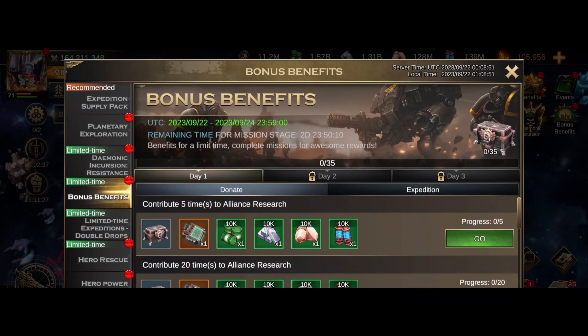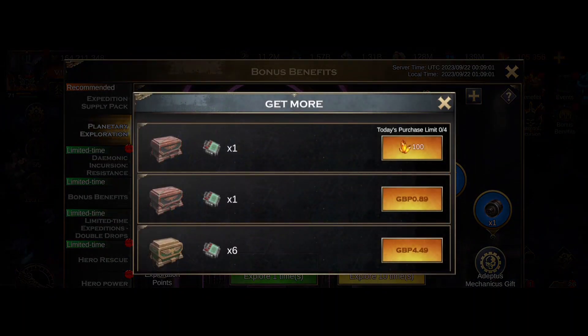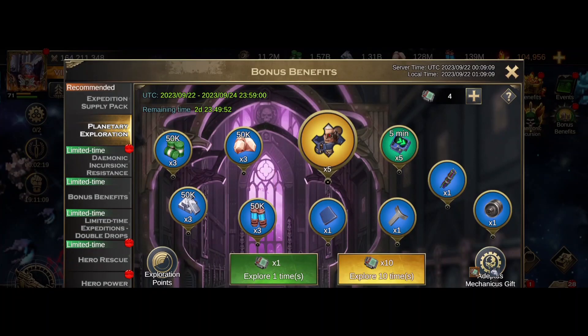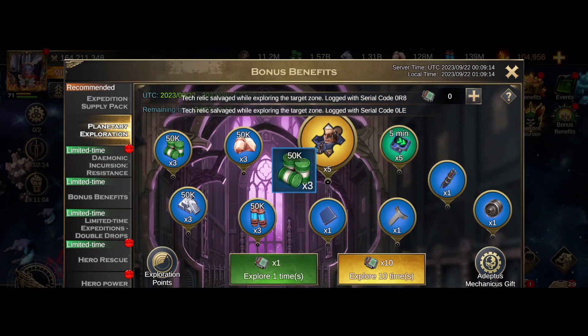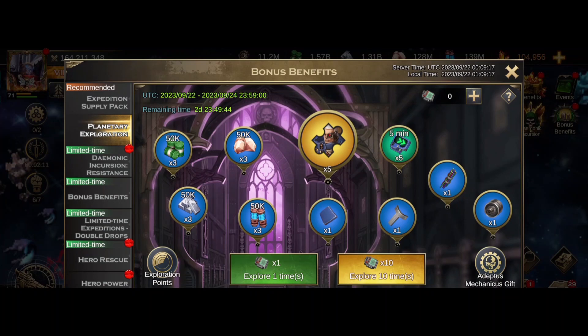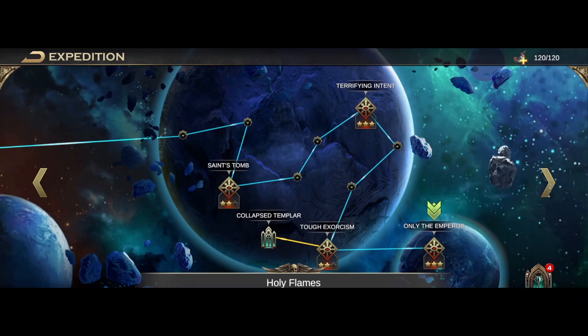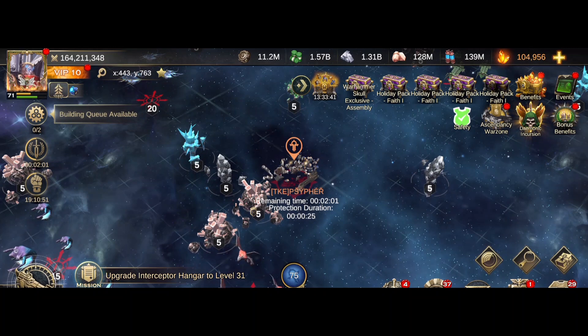Wait, hold on — we've got planetary exploration somewhere haven't we? There's the bonus benefits for it — it's donate an expedition. So I get my free one. I'm going to turn it down a sec because this can get rather noisy. There we go, all of my attempts bought, so I'm just going to use them. The bonus benefit was donate an expedition.